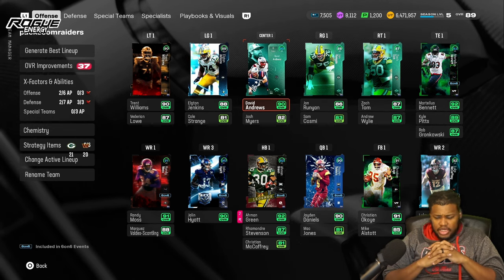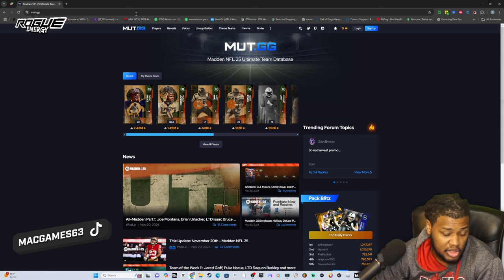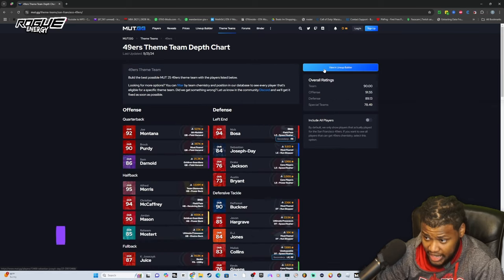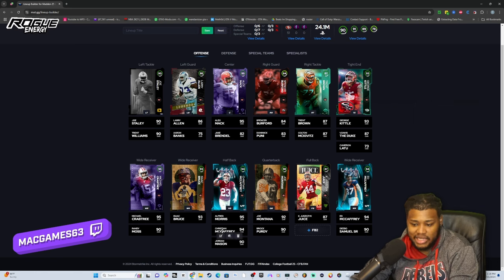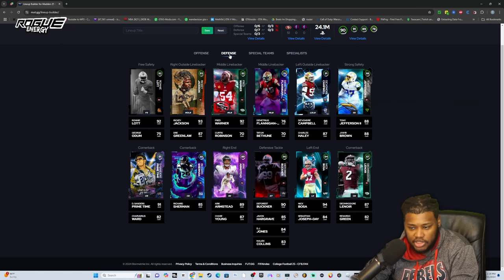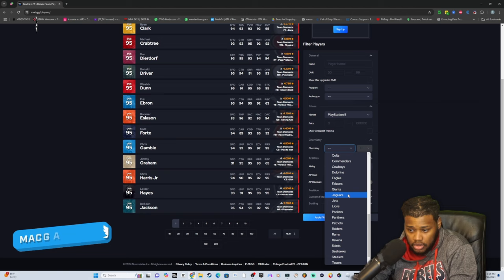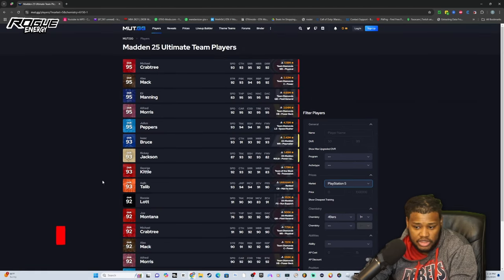Mutt.gg is a website you can use — let me show you better than I can tell you. You go to mutt.gg, click 'Theme Team' up top, pick the team you want to make. I'm going to make the 49ers — click 49ers, then lineup builder, and there everybody is. You don't have to get the best of the best; you can always look at the backups. Or if you don't want to do that, go up to 'Players' and then filter by chemistry zone — 49ers — and apply filters.